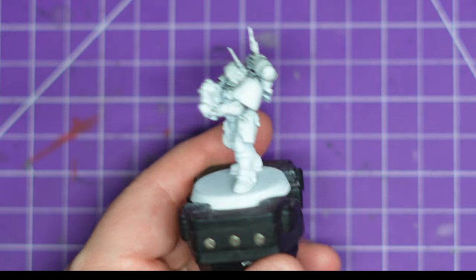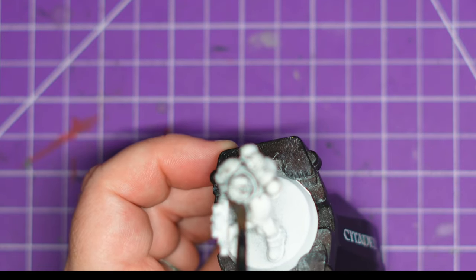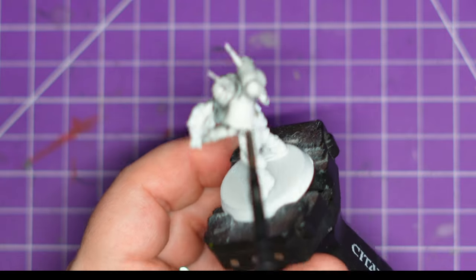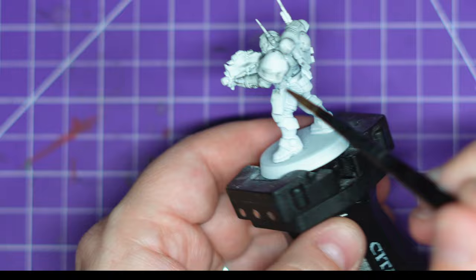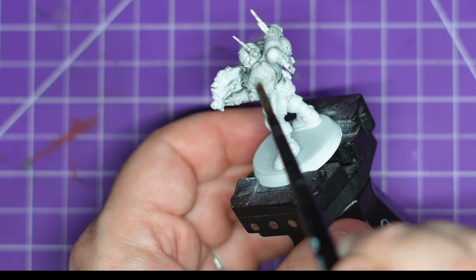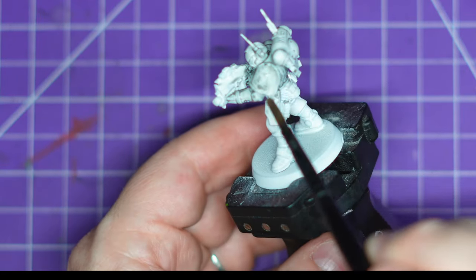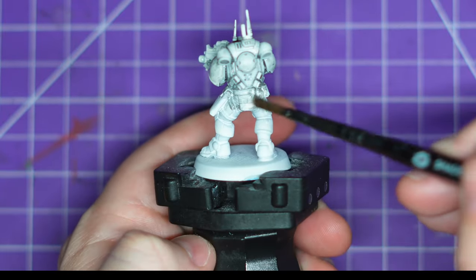After Guilliman and the Indominus Crusade brought Primaris Marines to the Blood Angel homeworld during the Devastation of Baal campaign, the Blood Scythes have swiftly embraced the Blood Angels' traditions and have rapidly earned a name for themselves as warriors of honor, upholding Sanguinius's codes with the zeal of the newly converted.